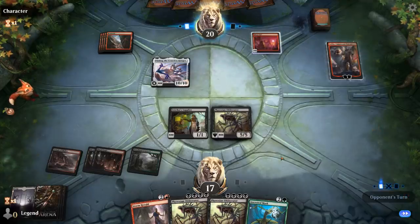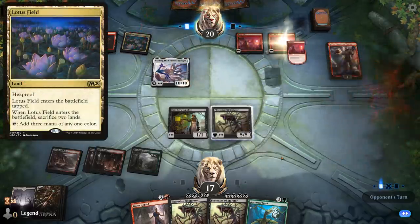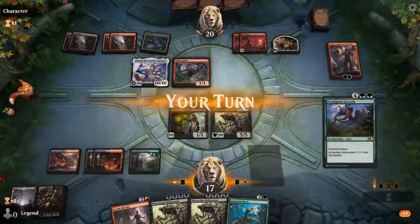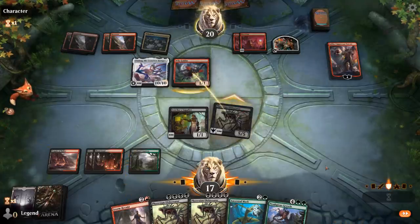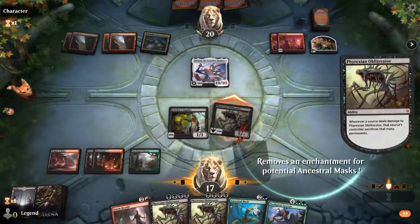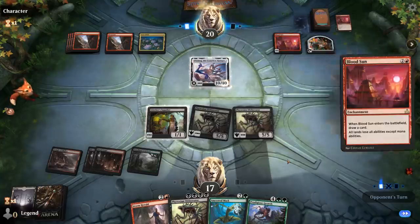They can't really attack us unless it would kill us — otherwise they'd have to sacrifice 10 permanents. We see Lotus Field, a nice combo with Blood Sun, so maybe they can just hardcast their Ulamogs. Another Prodigious Growth drawn. We could attack with the original Obliterator and go after the Planeswalker. Finding a Warbriar Blessing would be pretty nice here since that would be essentially game over.